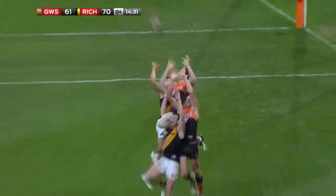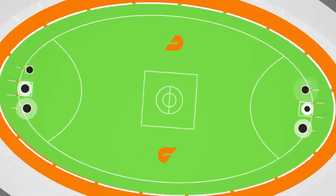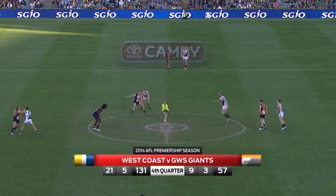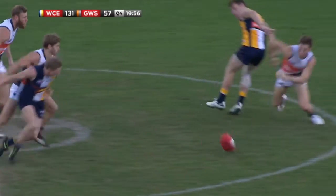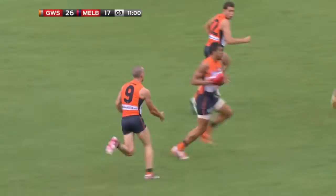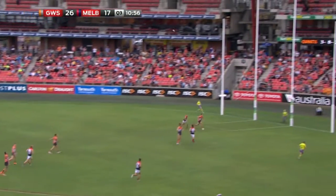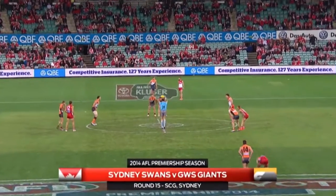On an AFL field, you can either play as a forward, centre or back. The players in the back line are defending their goals. The players in the centre are trying to win the ball for their team. And the players up forward are trying to score. The game starts with the centre bounce, where two players try and tap the ball to their teammates. To score in AFL, you have to kick the ball towards the posts. And after every goal that's kicked, the ball goes back to the middle of the ground, where this happens all over again.